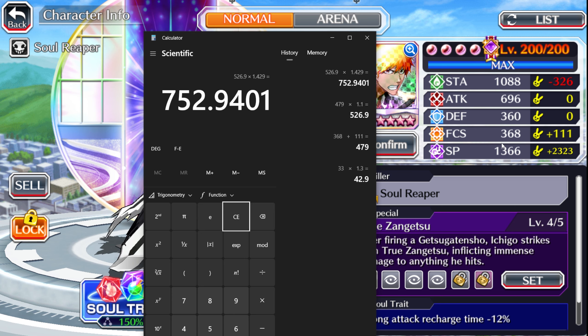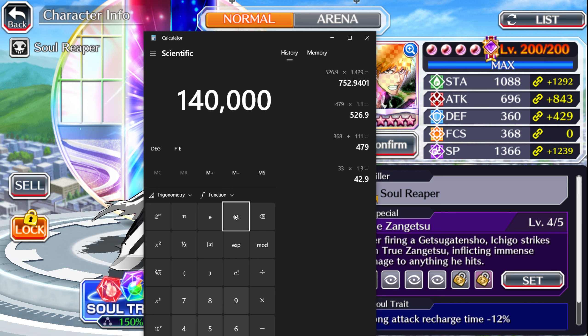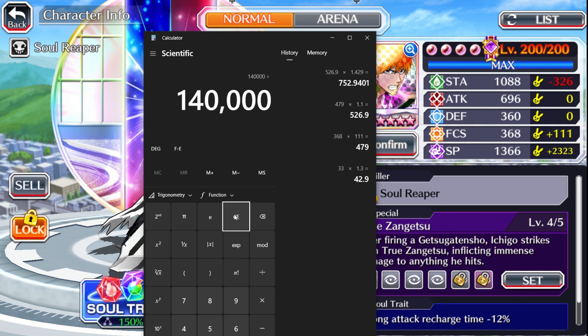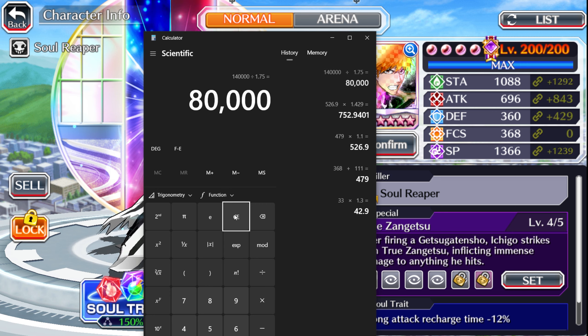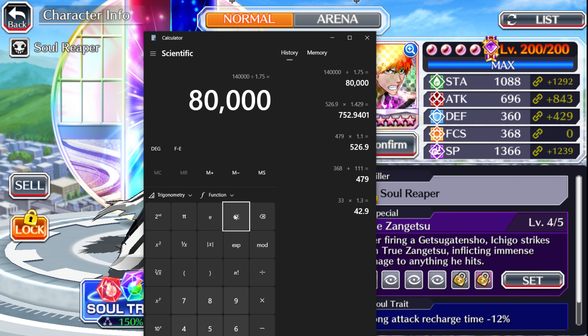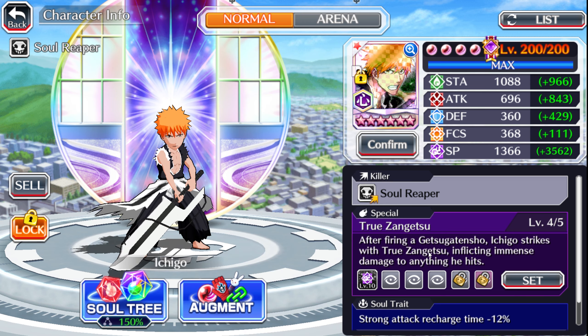That gives us a 75.3% chance to crit whenever we attack. I'd say that's a relatively consistent chance, so we're going to keep the 140k as the damage we would normally deal if we had a four out of five soul bomb. He's four out of five, so we're going to divide by 1.75 and get down to 80,000 per hit, times four.